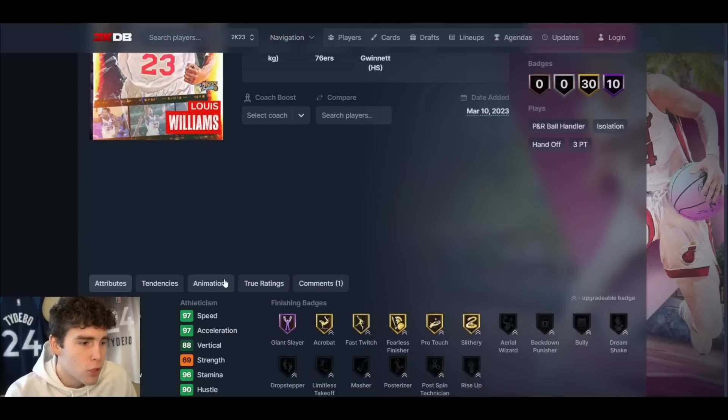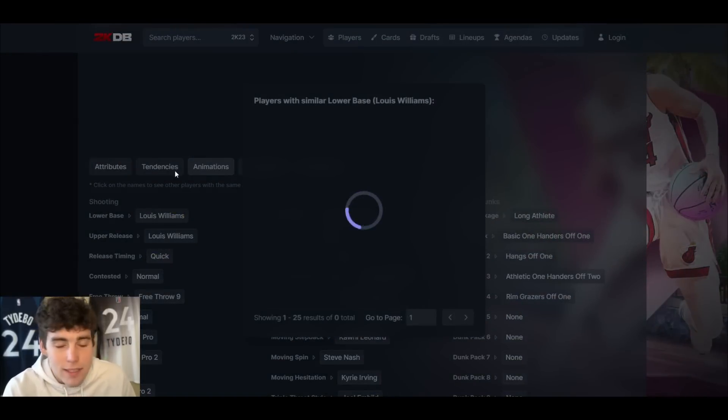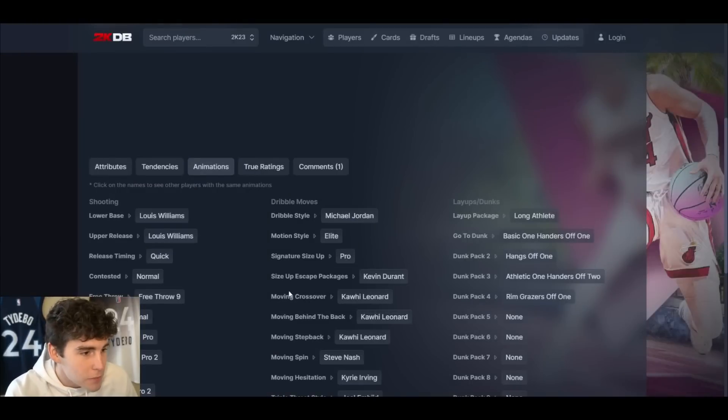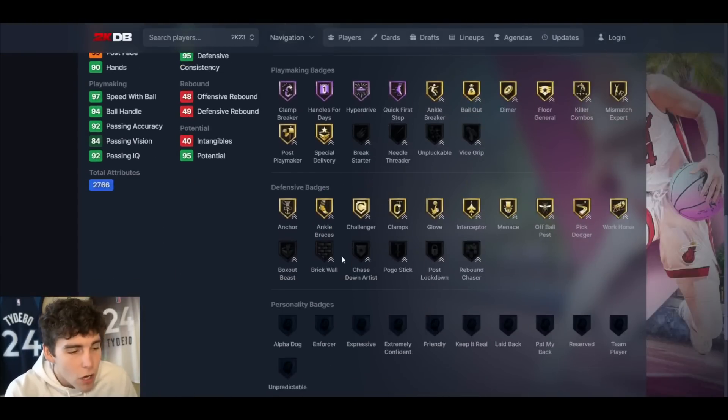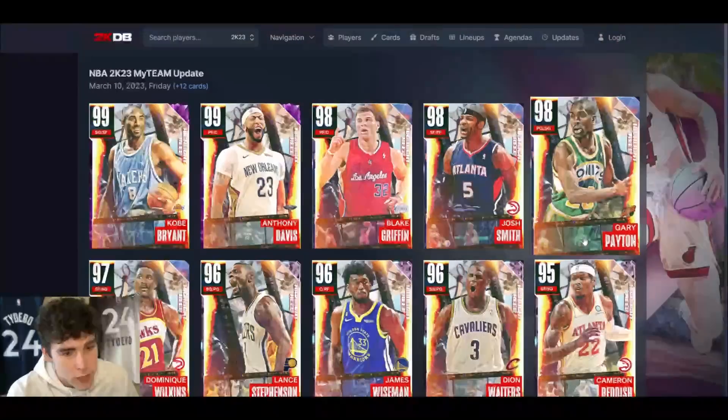Lou Williams is up next — this card is going to stink. I mean, MJ dribble style, normal leaner, I get all of that, but the card is not going to be great in MyTeam. If you run Lou Will, you're trolling.